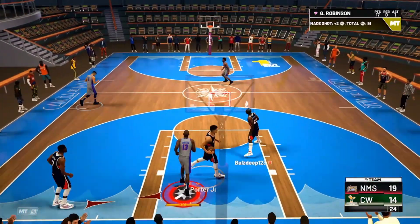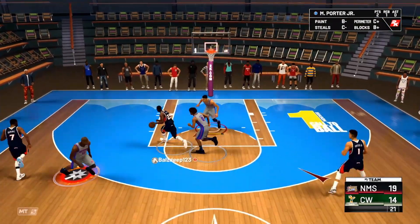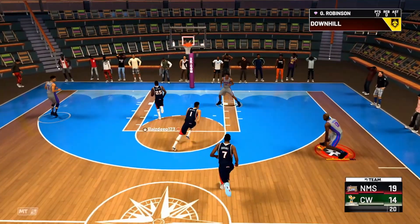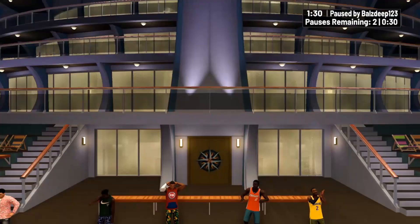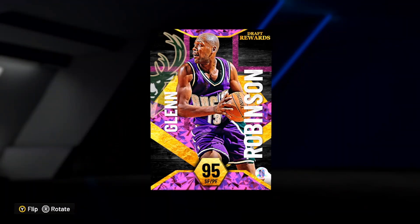This might be one of the best cards in the game at the moment. It's only day two and we've already got pink diamonds. Look at that — 21 to 14. My thoughts on this card: he's absolutely insane, his jump shot is so good, and I think this is a huge W by 2K letting us get cards this good this early in the game. Head into Draft and try and pick yourself up this card because he is crazy good.